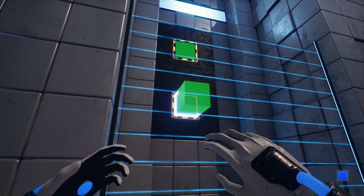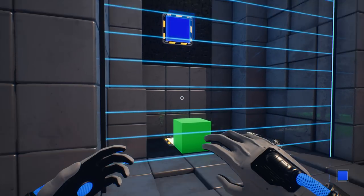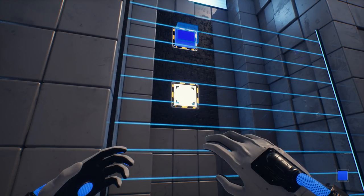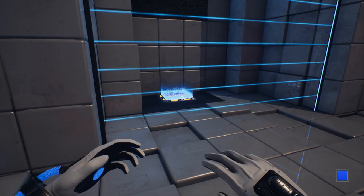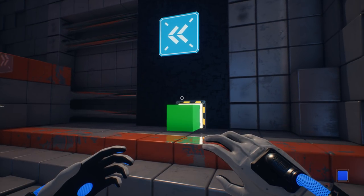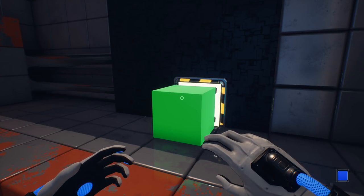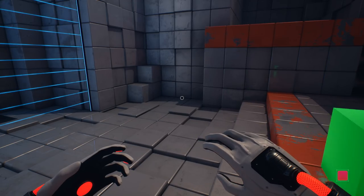Maybe we want to put blue on this. Oh, it can't pass through there. Interesting. Haha! Yeah, that would happen, wouldn't it? Let's try it on that instead. There we go! Oh hey, look at that! Perfect. I was supposed to have red there. There we go.